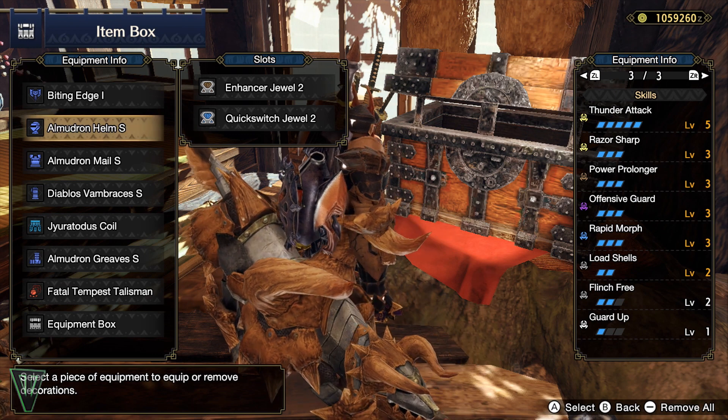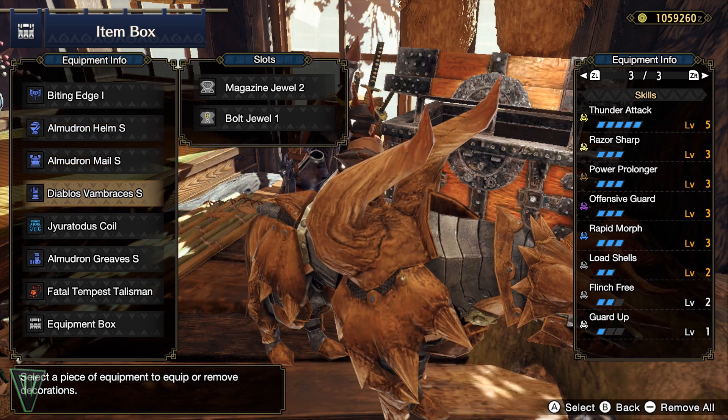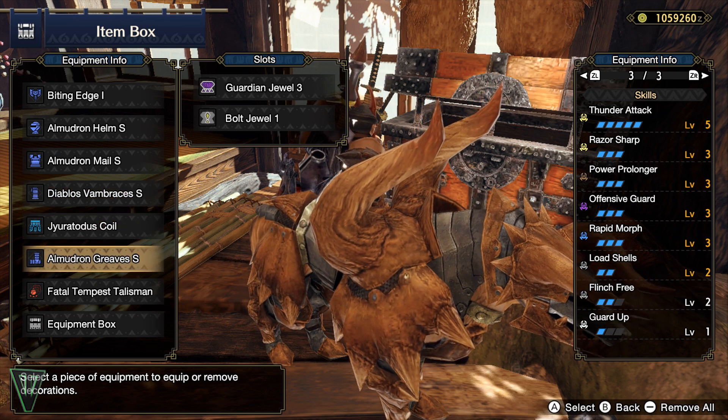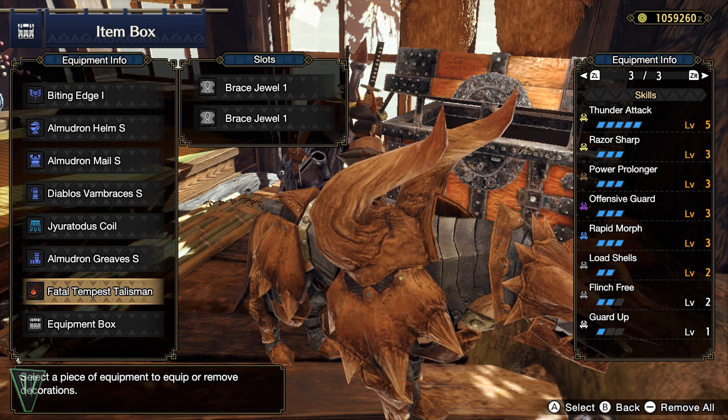It could be better, sure, but what's the point of sharing a set if you can't make it? The Talisman is very easy — you just need a level 2 slot or have it come with Load Shells. That means you can make this set infinitely better based on the Talisman you have. Oh, and no weapon slots required either!